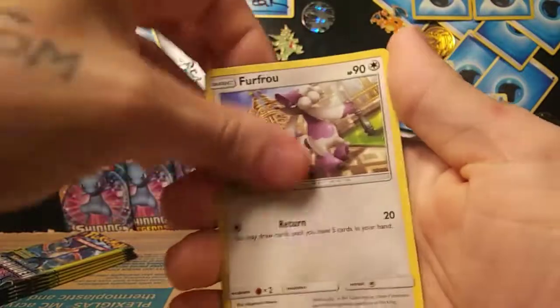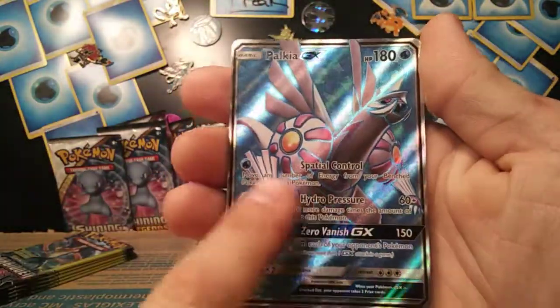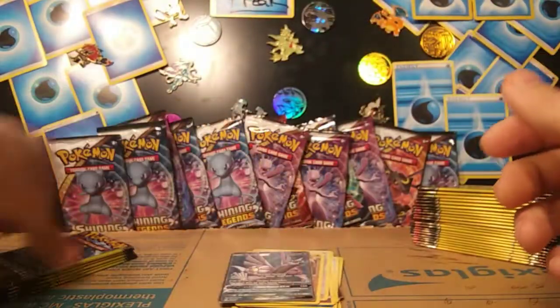About getting close to halfway through the stacks. Crabrawler, Inkay, and reverse BuzzWole rare. Nice. I like it a lot. Ultra Recon, Furfrou, and Paukia GX Full Art. Sick. Nasty. Yeah, baby.